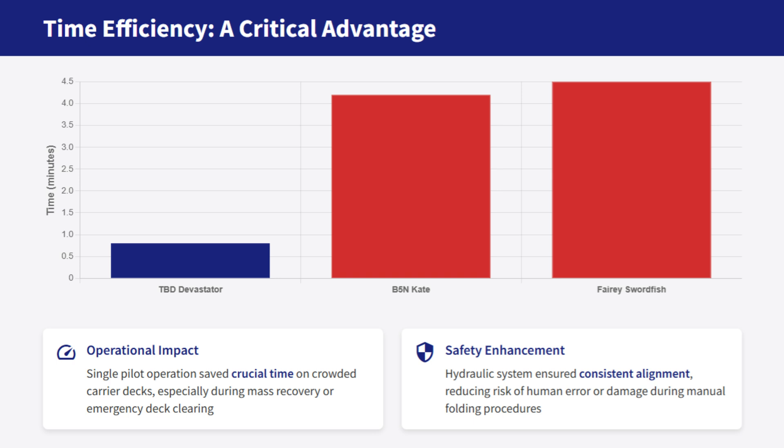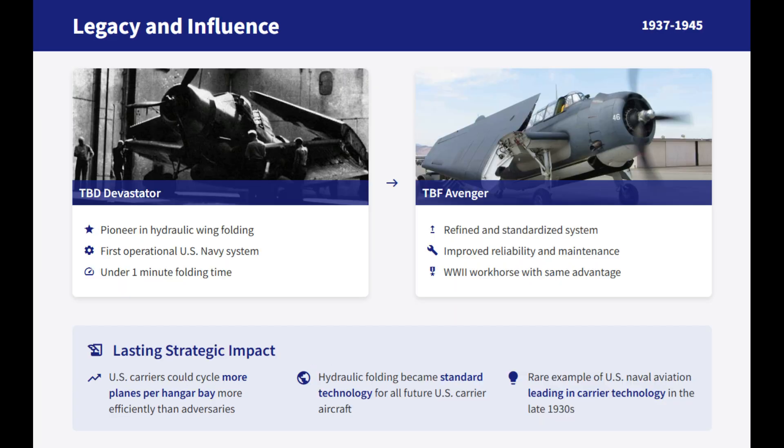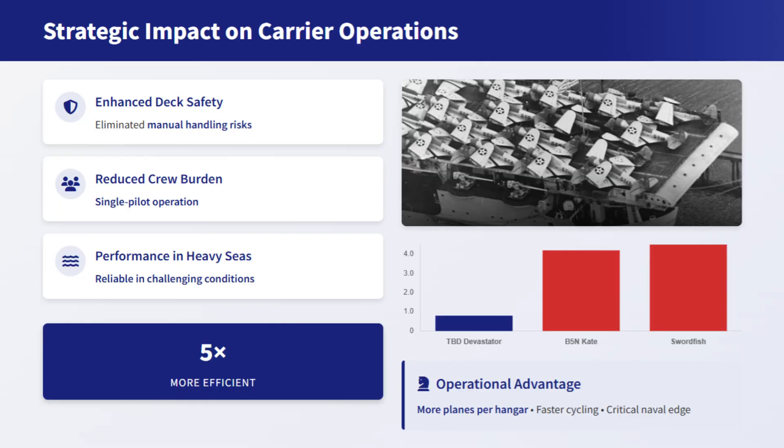The Devastator's wings could be folded nearly five times faster than those of the Kate or Swordfish. The hydraulic mechanism also ensured consistent and precise alignment, reducing the risk of human error or damage during manual folding. This innovation not only improved deck safety but also eliminated a significant physical burden on deck crews. At the time of the Devastator's introduction in 1937, no other nation's frontline torpedo bomber fielded a comparable system. The success of the TBD's hydraulic system directly influenced later U.S. carrier aircraft, most notably the TBF Avenger, providing a strategic operational advantage as U.S. carriers could cycle more planes per hangar bay more efficiently than adversaries.